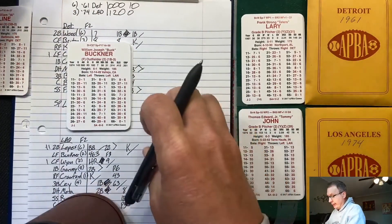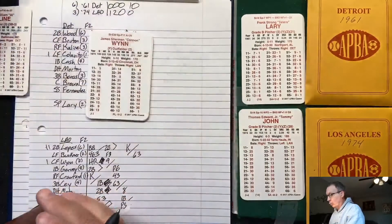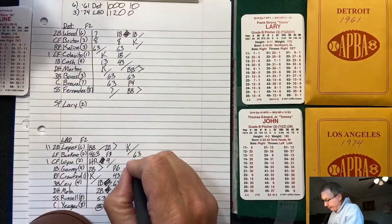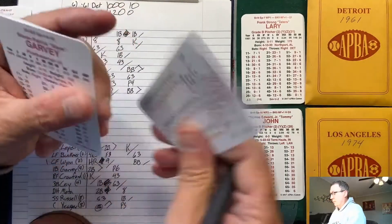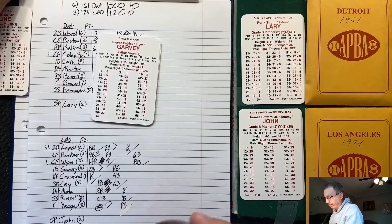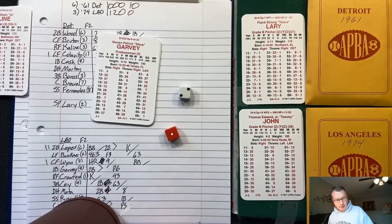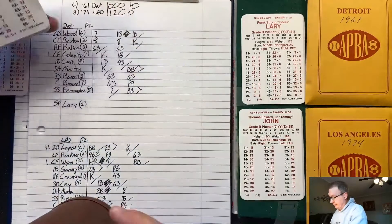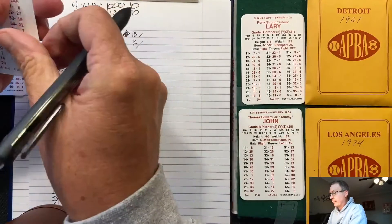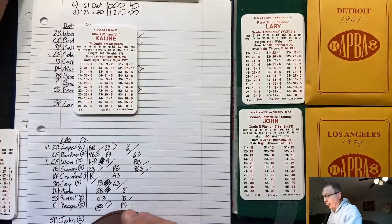Bottom of the fifth: Buckner grounds out to Fernandez. Wynn draws a walk. Steve Garvey hits into a double play, 4-6-3 — the second double play turned by the Tigers. Dodgers have yet to turn one. Still 3-1 LA heading to the sixth.